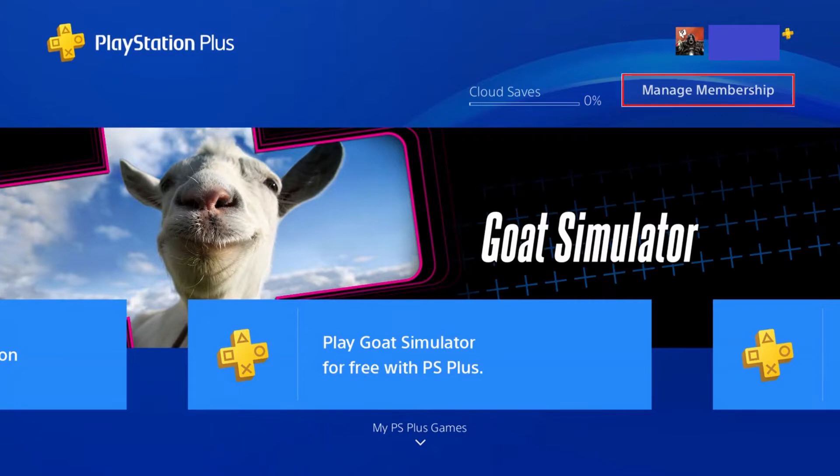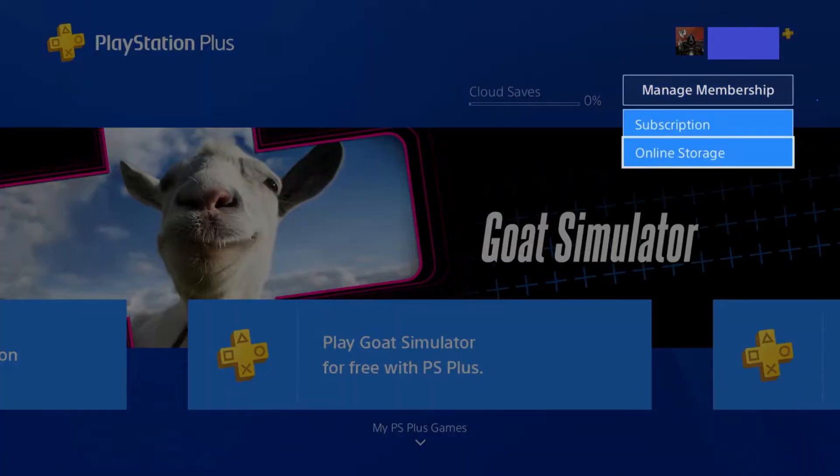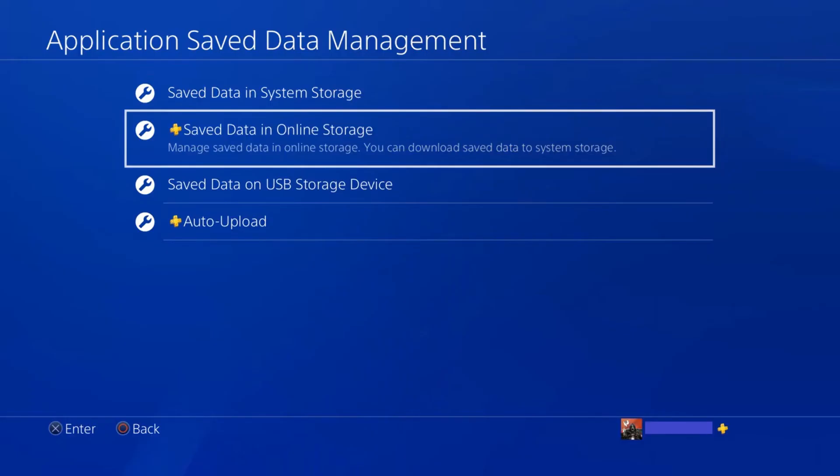Step 2. Choose Manage Membership. A menu is displayed. Select Online Storage in the menu. The Application Saved Data Management screen appears.